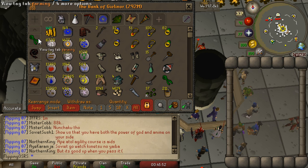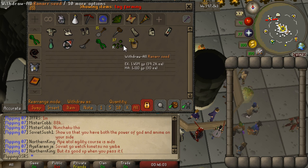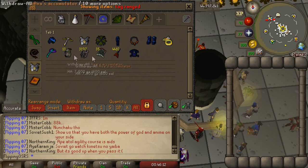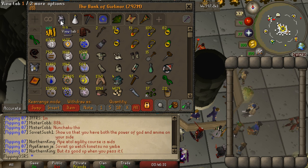I've also assigned a tab at the side, which you can do in RuneLite and I think as well as the default client. By clicking on the farming tab, it'll just show me all of my farming items — I might add a few more things in there later. I've also added one in for melee, which even puts the potions down here, which is nice, as well as ranged and magic gear. I do want to add on some more tabs later. So that's it for the main tab.